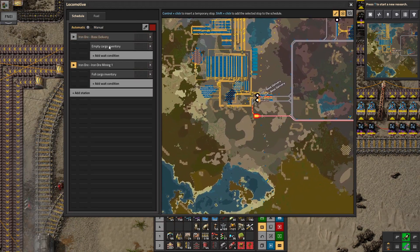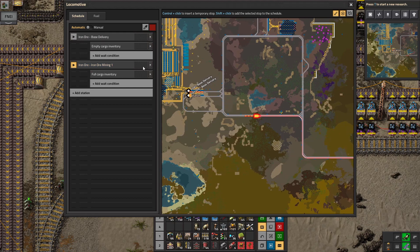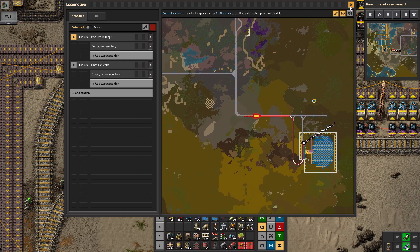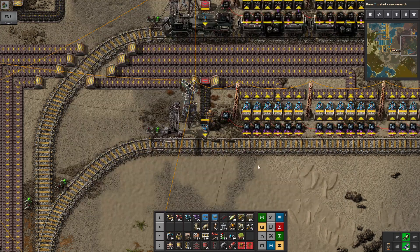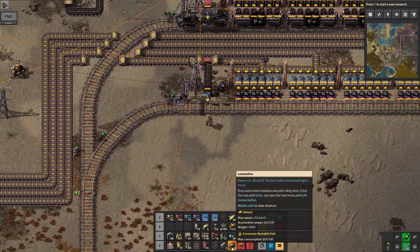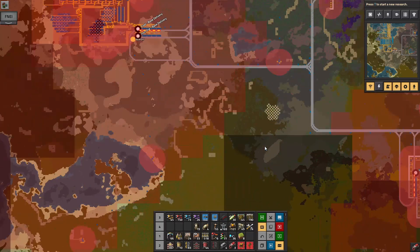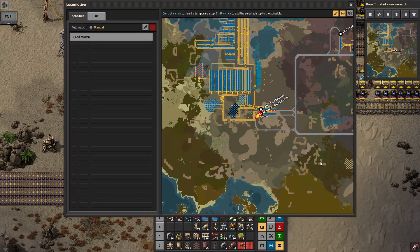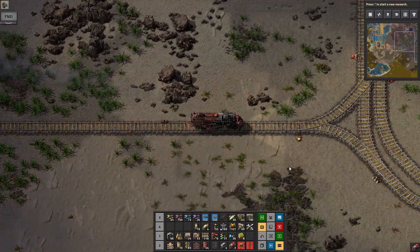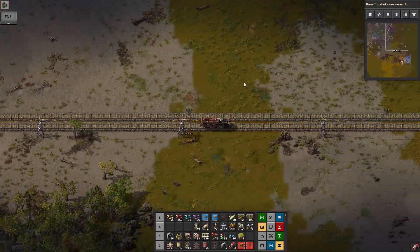It might be best if we do it that way around — the first stop identifies a train. Do we want where it's picking up from to be the primary identifier or where it's going to? I forgot to get in — come back, I meant to get in that train. I'm looking forward to riding the big train because it's fun when it snakes around corners with all the cars.